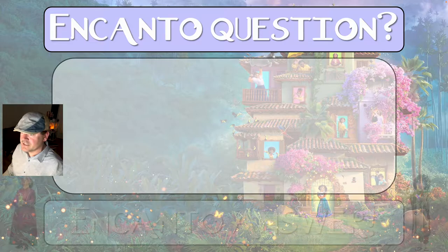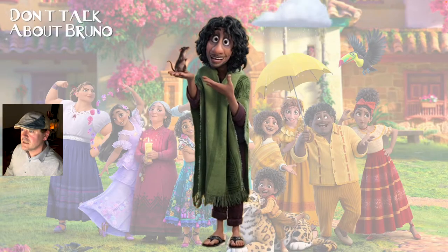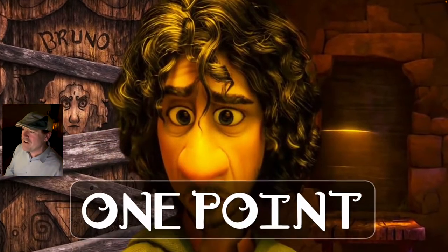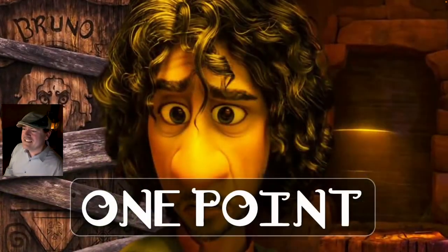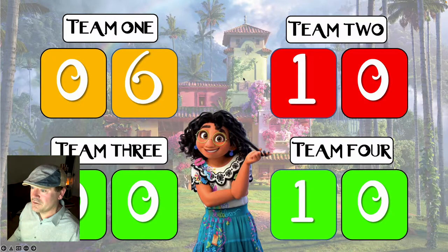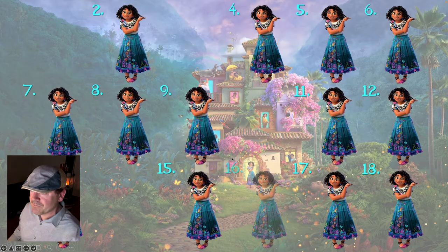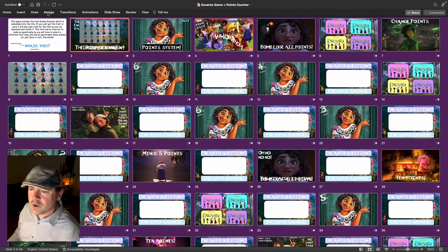The last one I'm choosing is question number 16 — again question and answer as a template. You can wait for the music to finish or push the spacebar to go forwards. Poor old Bruno is only worth one point in this game — there's an animated GIF here. At the end, click on the background of the image and that takes you to the points counter. Whatever team gets that one gets one point. Click on Mirabelle to go back to the main question slide.